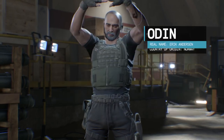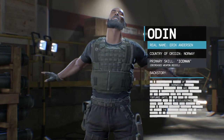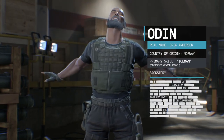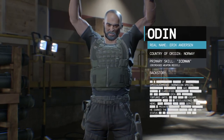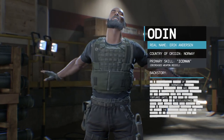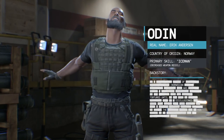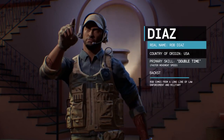Odin from Norway brings the Iceman skill, which gives him reduced weapon recoil. Odin is a mixed bag — as an experienced player, you can learn to deal with recoil yourself, so you might not need Iceman. But as a less experienced player, or when trying a new weapon, Odin could be a useful choice. I'd put Odin in B tier. To bump him up, maybe decrease his recoil further while crouched, or let him see a red glow on enemy heads to make accurate headshots easier — that could push him to S tier.